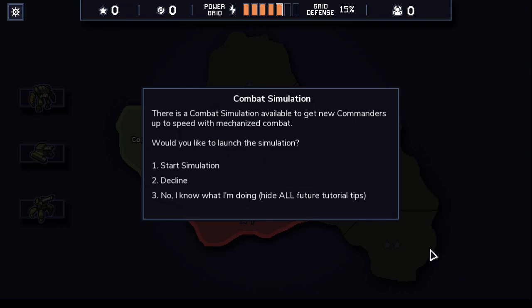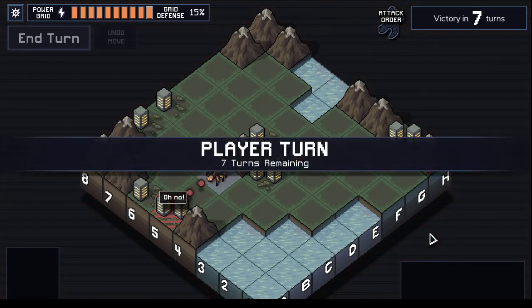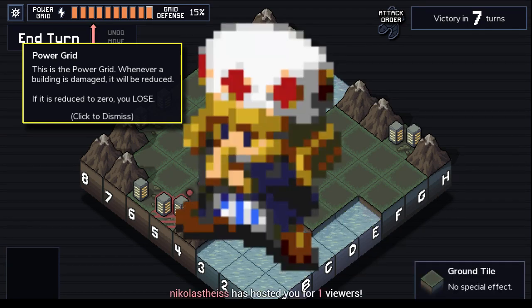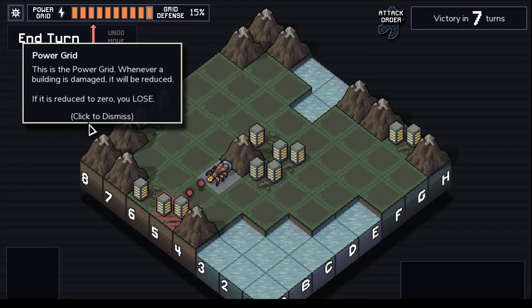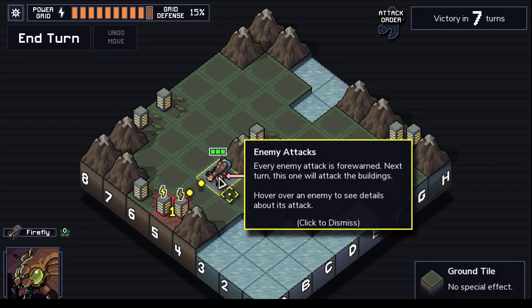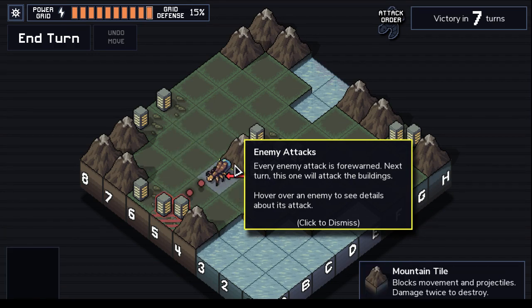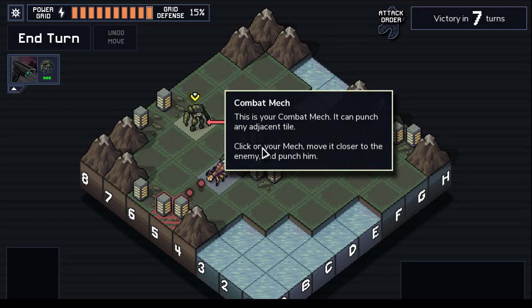There's a combat simulation available to get new commanders up to speed with mechanized combat. This is the power grid. Whenever a building's damaged, it will be reduced. If it is reduced to zero, you lose. Every enemy attack is forewarned — next turn, this one will attack the buildings. Hover over an enemy to see details about its attack. This is your combat mech. It can punch any adjacent tile. Click on your mech, move it closer to the enemy, and punch him.